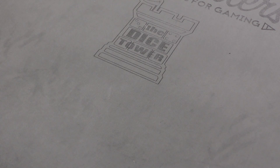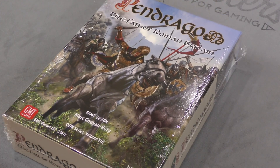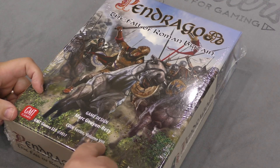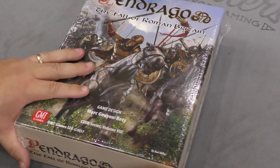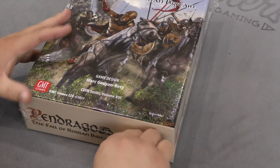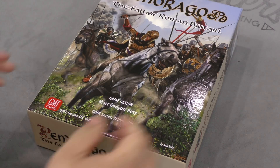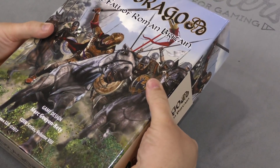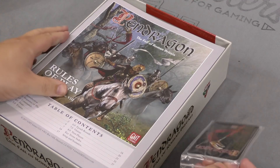Hey folks, welcome back to another daily unboxing with yours truly, Sam Healy. Today we're going to be opening this little monster right here — Pendragon from GMT Games, part of the COIN series Volume 8, The Fall of Roman Britain. Let's go ahead and tear into this thing a little bit, because this is a heavy box and I'm imagining there is a heavy game in here — and I don't mean just ideologically, there's probably going to be a lot of stuff as well.